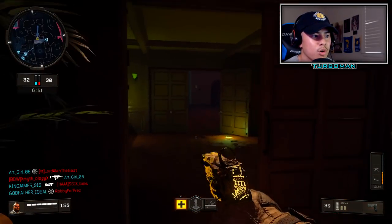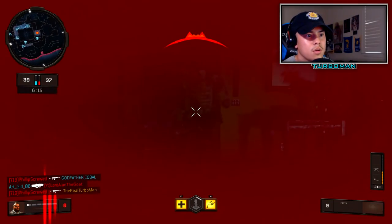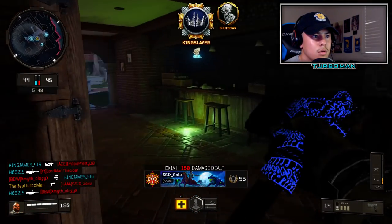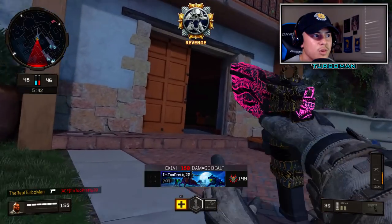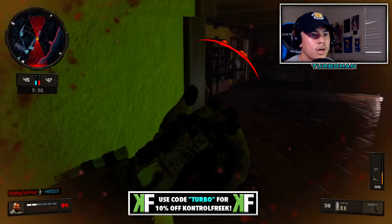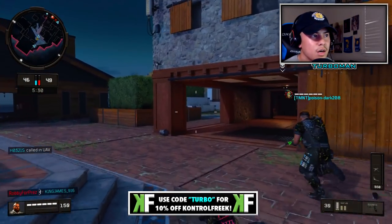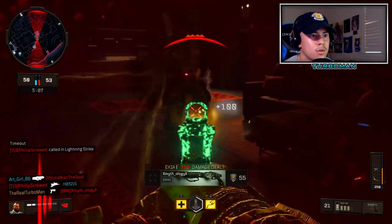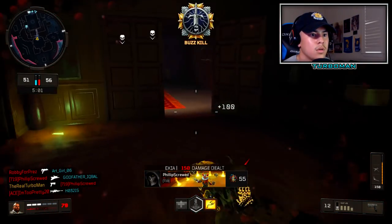I'd rather save my Grab Slam for something more worth it. Maybe like right here — oh dude I didn't get anything right there, that would have been perfect though. There he is — dude are you serious. I'm gonna move into their spawn right now. They got a UAV up I think, but that doesn't phase me one bit because I have Ghost on. Oh my gosh — dude this map is so dark, I didn't even see that guy. Take that guy out, I know they're right behind me.